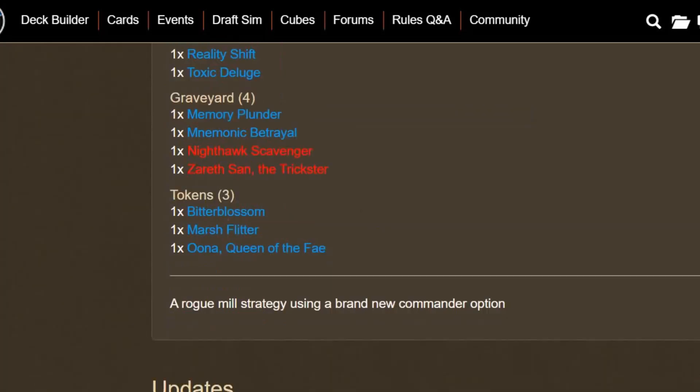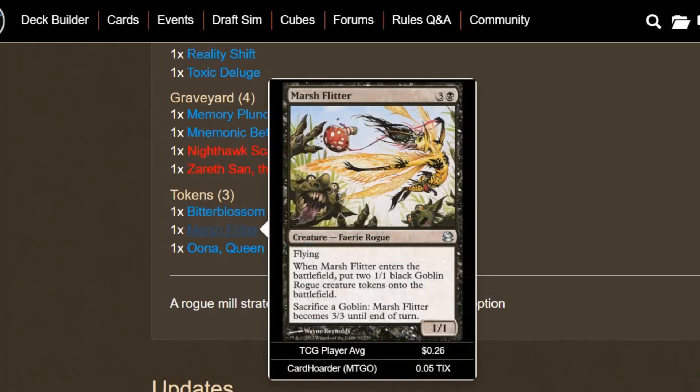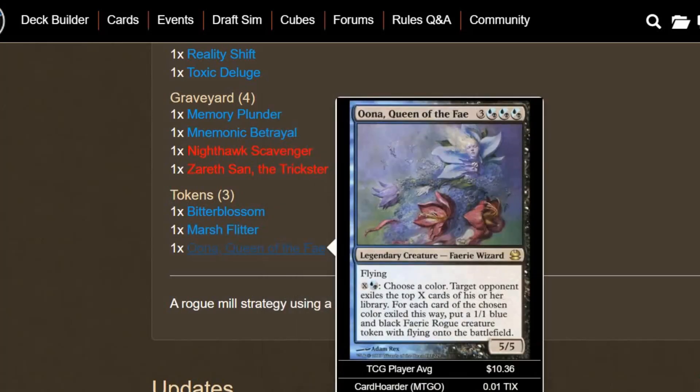We do have some token makers, and I didn't realize this before but these are Faerie Rogue tokens from Bitterblossom. At the beginning of your upkeep, you lose a life and put a 1/1 Black Faerie Rogue token with flying onto the battlefield — making it even easier to deal damage. They also get +1/+1 from Anowon. We get Marsh Flitter, and again another big surprise for me — those tokens are Rogues, Black Goblin Rogue creature tokens, and Marsh Flitter itself is also a Rogue. Same thing with Oona, Queen of the Fae — the tokens are Faerie Rogues, though Oona herself is a Faerie Wizard, not a Rogue. Still, you can get a ton of value by putting a bunch of those Faerie Rogues onto the field.